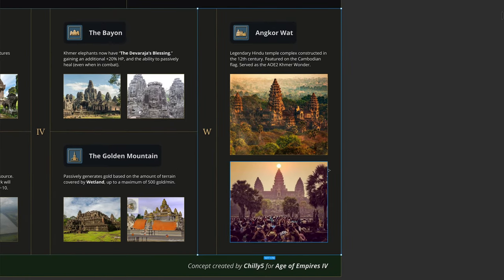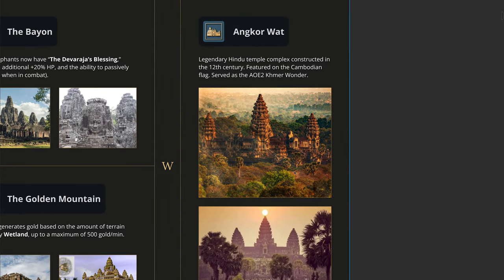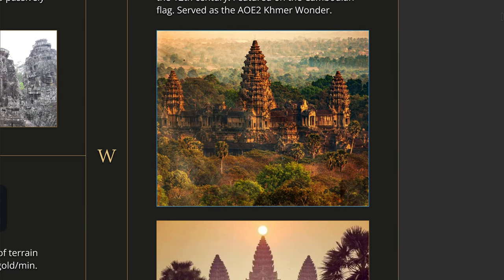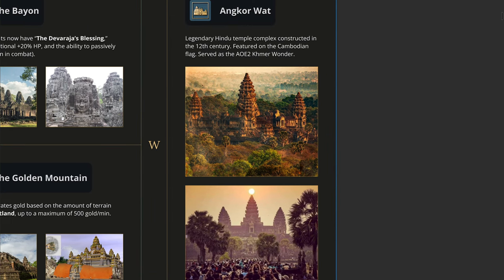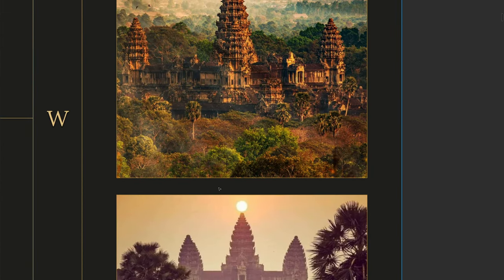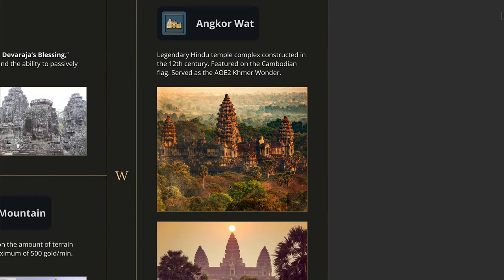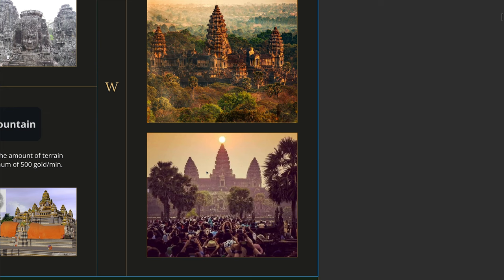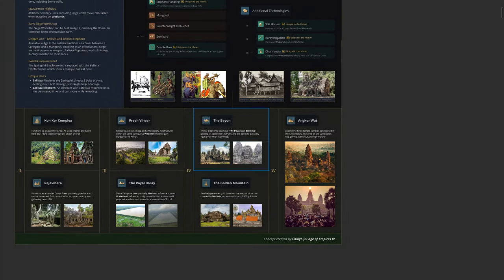The wonder is obviously going to be Angkor Wat — the wonder for the Khmer in AoE 2 as well, and what you see for them in other games like Civilization. It's actually the emblem on the flag of modern-day Cambodia. I've never visited in person, but I definitely want to visit at least once before I die. It looks so beautiful and is the perfect representation of Khmer architecture. It's kind of incredible to imagine a thousand years ago, people building this in the jungle — I'm a little bit awestruck by that.